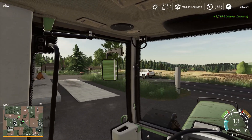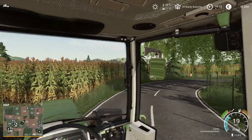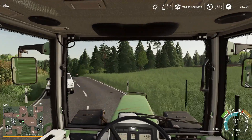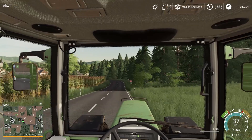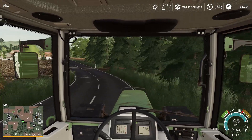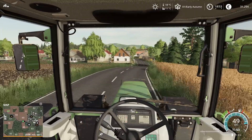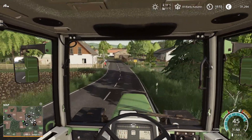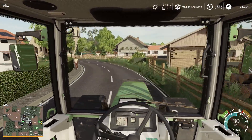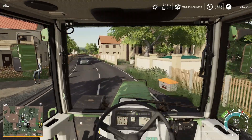Okay, you know what time it is — it's bailing time! We need to bail all the stuff on both fields, stack the bales, load them up, and sell them. But first thing we're going to do is put some straw for our cows, because manure production stopped and we need manure, and our cows need to be happy. Manure first!